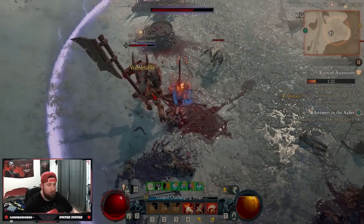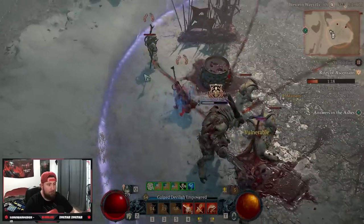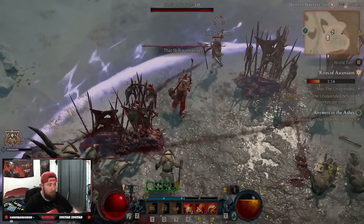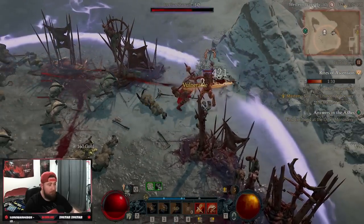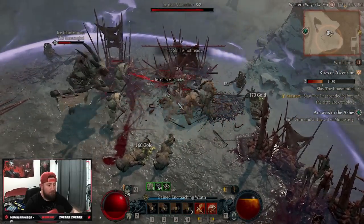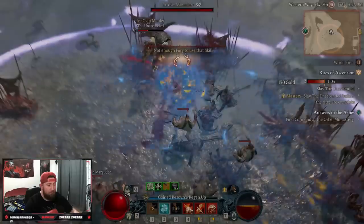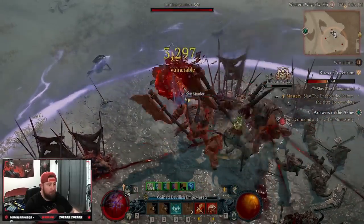If you're playing Barbarian at the start of Season 1 and you're struggling on a leveling build, I have it for you today. We have a bleed build that focuses on using Rupture in your leveling process along with Rend. This build is incredibly fast, incredibly strong, and the bleed damage is actually quite overpowered considering that the Barbarian is by far the worst class in Season 1.